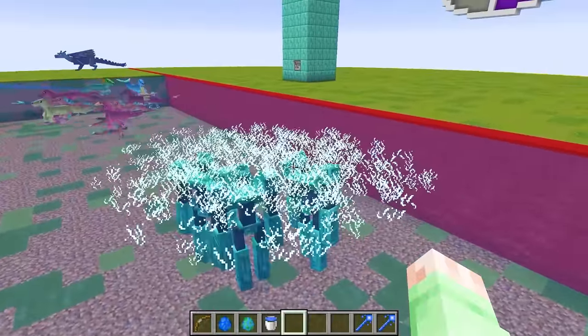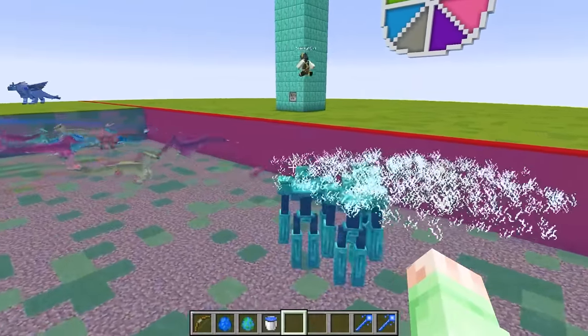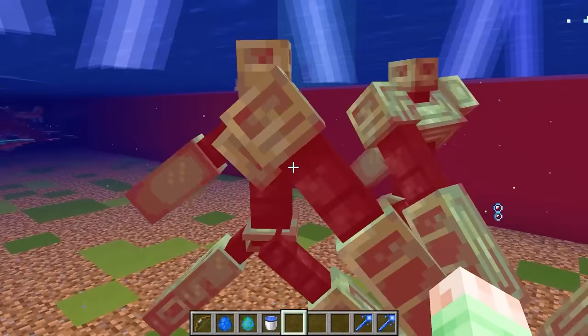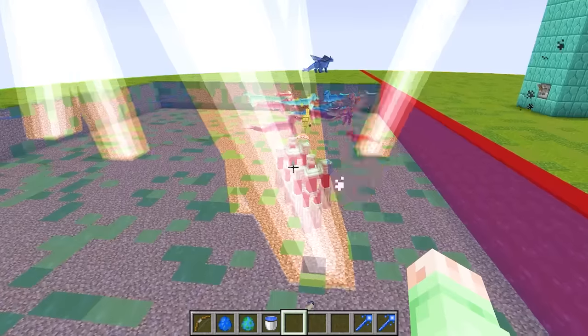On top of the water they're getting electrocuted! This is so good for me. Look at all the lightning right now — your things are just getting absolutely destroyed. I think that's my water dragon's attack. Look at all the lightning striking them. One of your mobs just died, and I think all my seahorses are just distracting them right now.